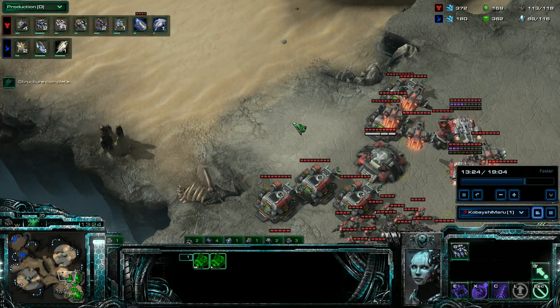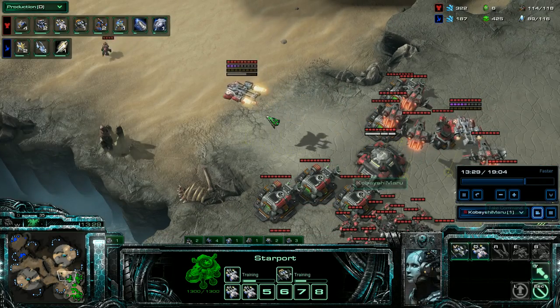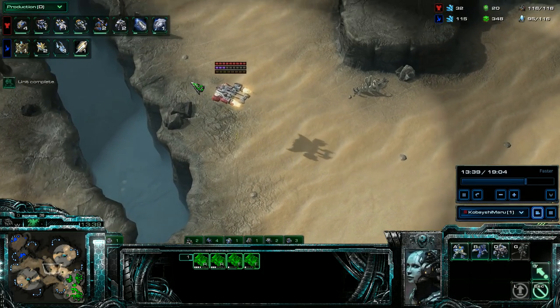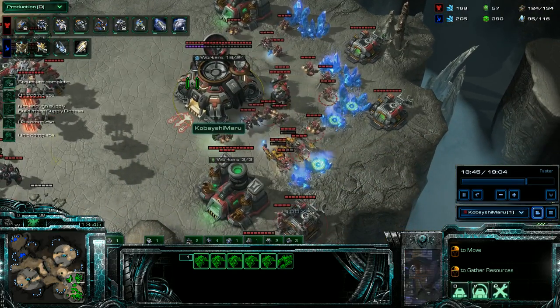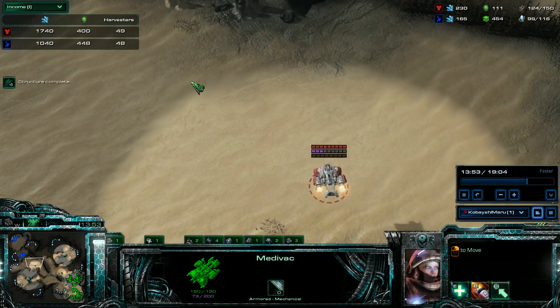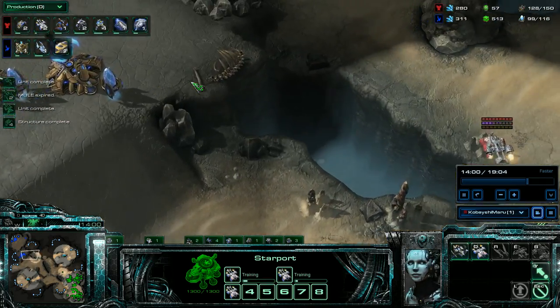I decide I want to know what he's up to. I've got good vision on the map down here. I'm going to boost the medivac over and create more medivacs and Vikings, but I'm going to keep an eye on this medivac — boost him over and see if I can get a little peek at his army. In the income tab it's 49 to 46, but I'm way ahead because of my mules.